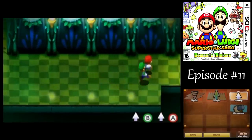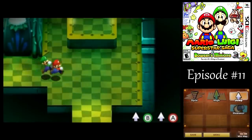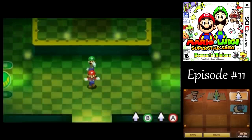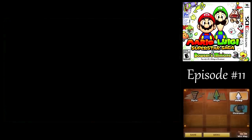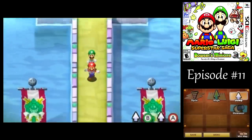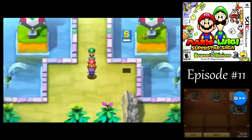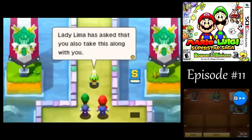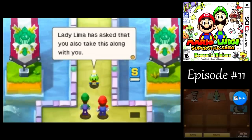Last time, we gotta head to Chucklehuck Woods to find some — what is it — Chuckacola, Nuka-Cola, Miracola, I don't know. But we do need to go over there, even though Kekleta is an immensely greater threat.